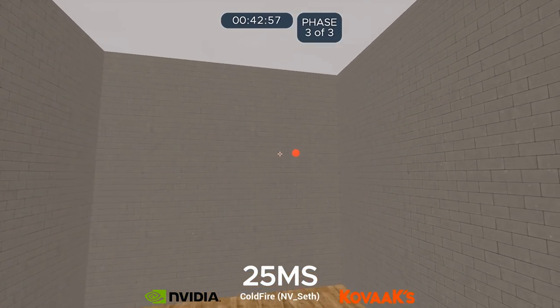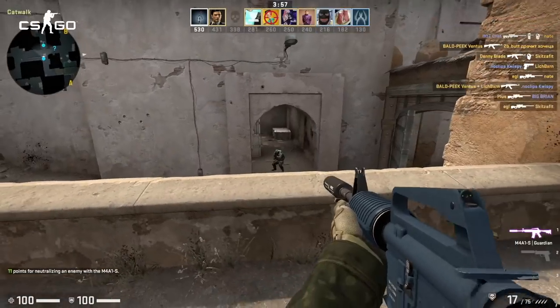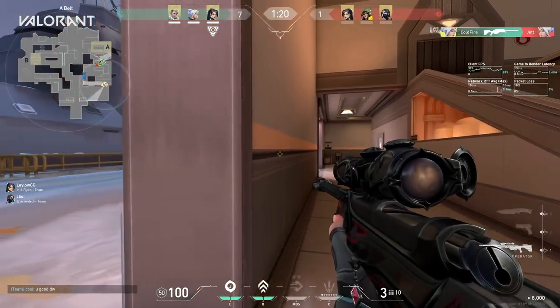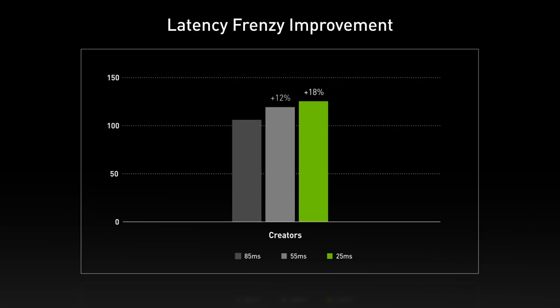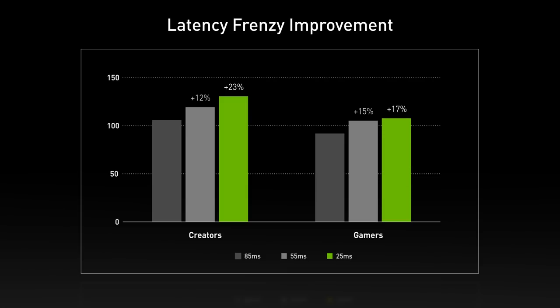Latency Flicking, on the other hand, was an exercise in reactions and precision — a critical skill in tactical shooters like CS:GO and Valorant, or when using a sniper. In Latency Frenzy, creators improved by 12% going from 85ms to 55ms, and 23% going from 85ms to 25ms. Gamers improved by 15% going from 85ms to 55ms, and 24% going from 85ms to 25ms.